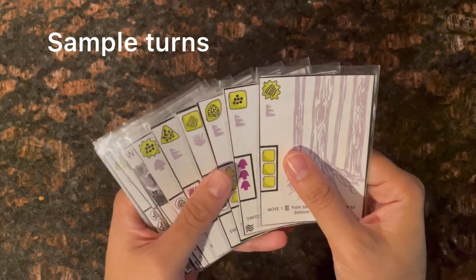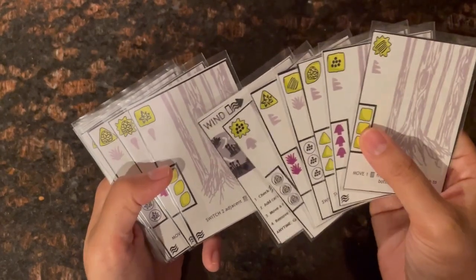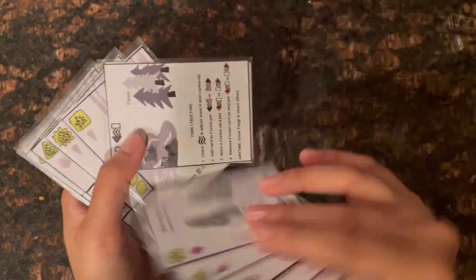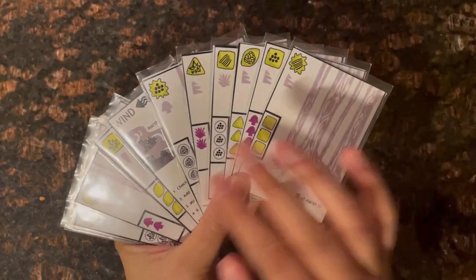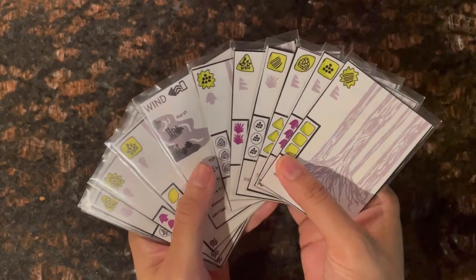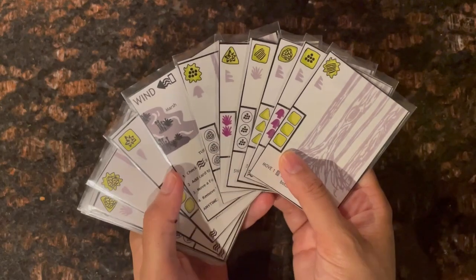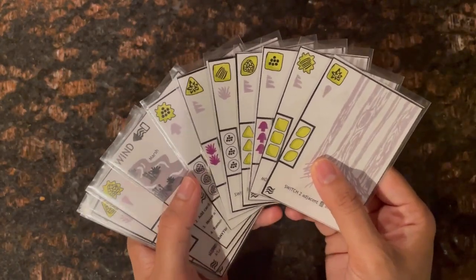Now let's go through a sample turn. First, check for a forecast symbol on the top card of the marsh. Here we do see one, so we can change the direction of the wind. The wind direction tells us how to add and move cards in the forest — when the wind points left, we add a card to the right side of the forest from the top of the marsh.